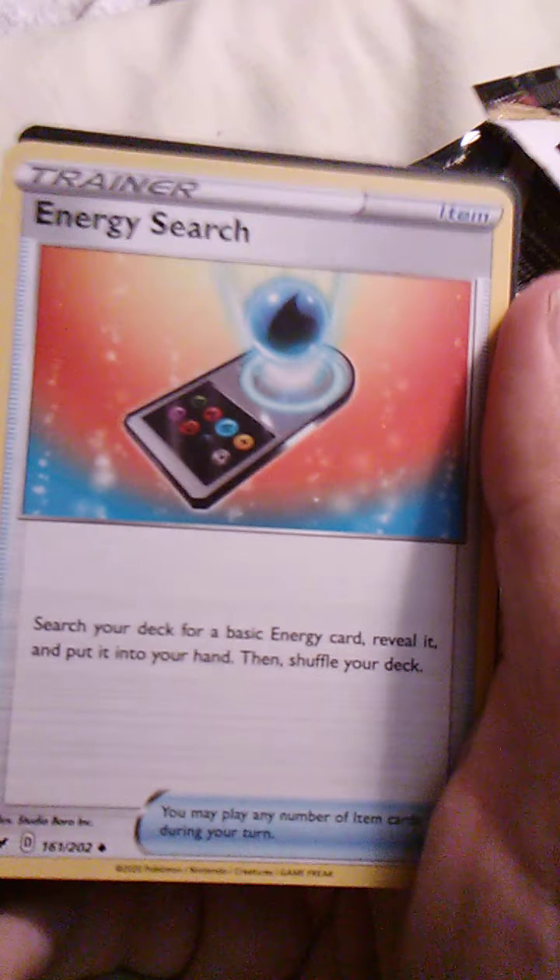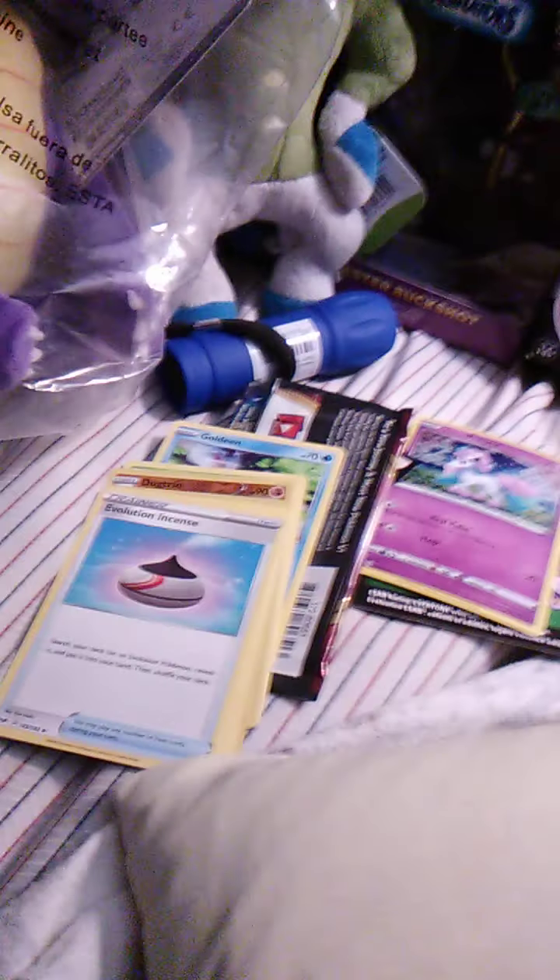Energy Search — that's a neat image for that. And a Loot Code — we'll put the Loot Code over here with the shiny Ponyta to guard it. And we're going to put these to the side.